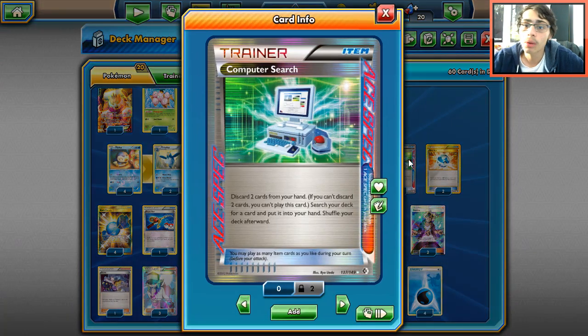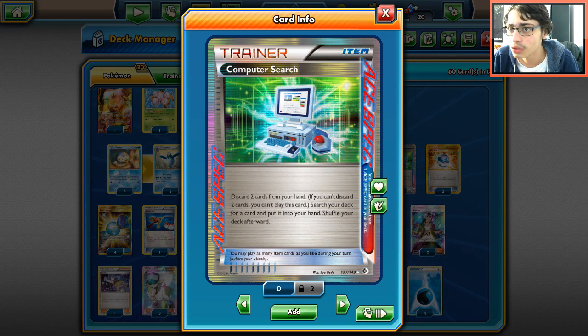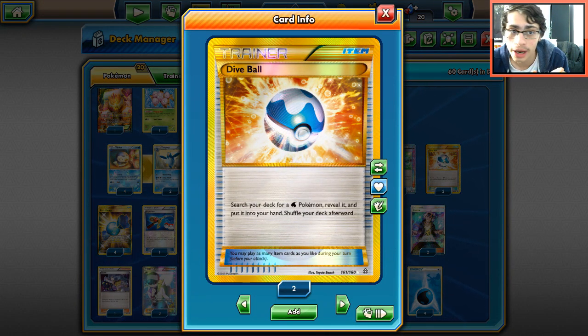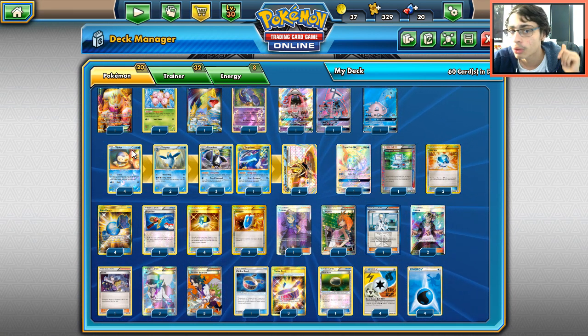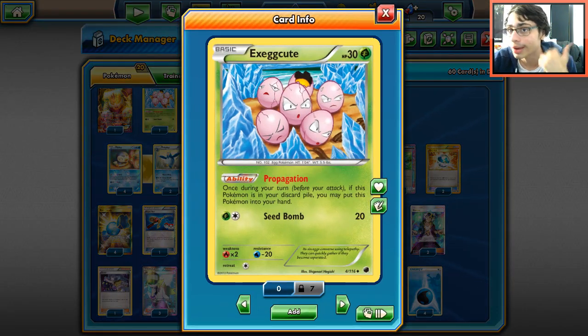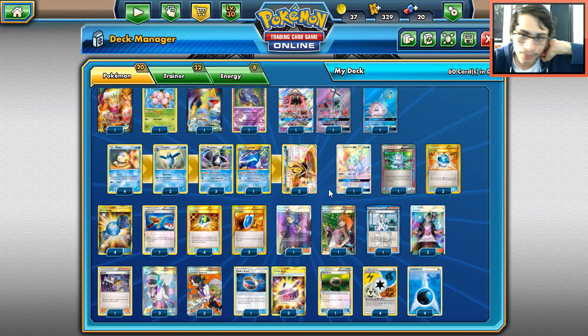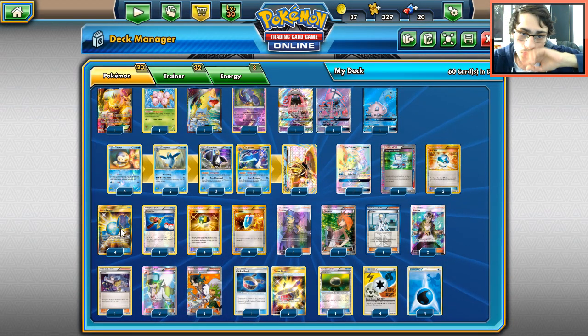Going into items: we have Computer Search, which is great with Exeggcute and for grabbing Rare Candy to guarantee a turn-two Empoleon. We play two Dive Balls, though I'd recommend swapping one for a Level Ball since Level Ball can still grab Piplup and Prinplup but also grabs Exeggcute and Oricorio. Level Ball for Exeggcute then Diving Draw it away — I think one Level Ball one Dive Ball is better than two Dive Balls. We have four Rare Candies to maximize Empoleon.